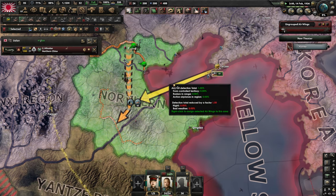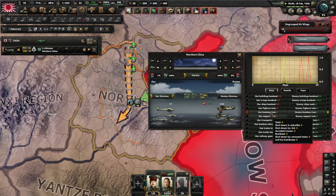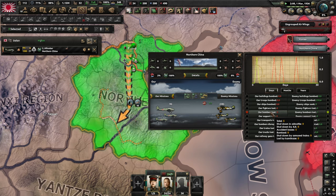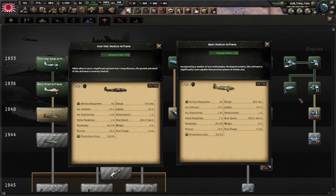Unless you're facing a try-hard human opponent, you won't have more than 100 fighters up against you, and they won't have the air detection and range to do that much damage to you. This is why you can do close air support with these planes, and if they get engaged by some crappy fighters, they can inflict damage with their machine guns. I would just keep using this model until you're done with China.